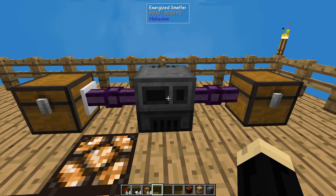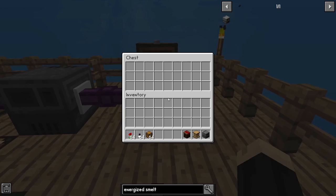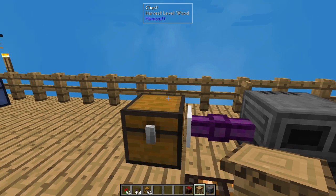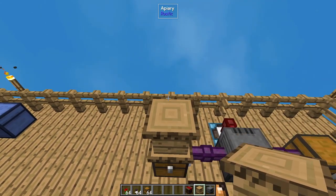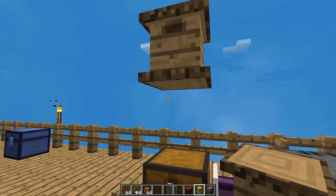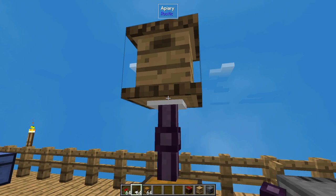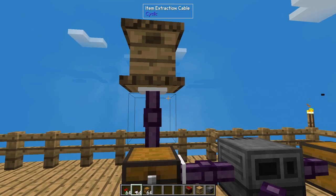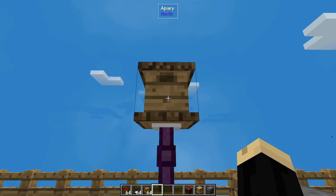Now that you've got that powered, anything going into this chest will come into your smeltery and cook, and then will go into the other chest as a finished product. We need our apiary next. The apiary needs to be two blocks above your chest, and you're going to put another item extraction cable underneath going into that first chest on the left. The apiary is what makes our first component.